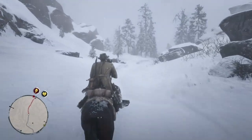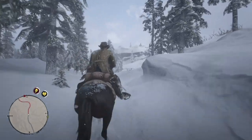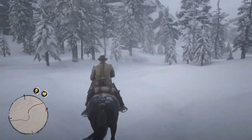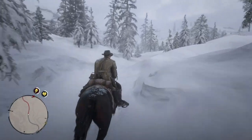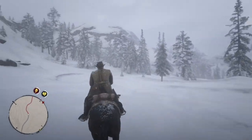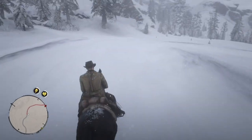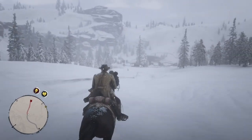Sadie Adler enters into John Marston's life during the epilogue missions. The epilogue takes place eight years after the main missions, and yet no one has rebuilt the ranch, which I found interesting. Because within a very short amount of time, when the Downs leave their ranch because they owed money, the Downs Ranch is inhabited. Whatever the reason, I don't know why, but the Adler Ranch is never rebuilt.